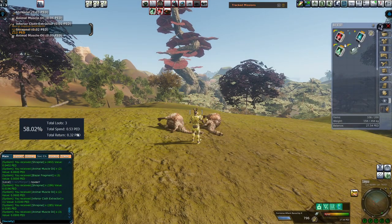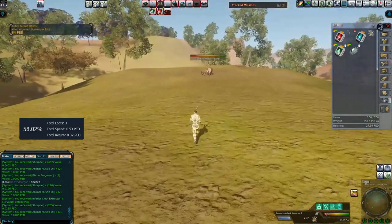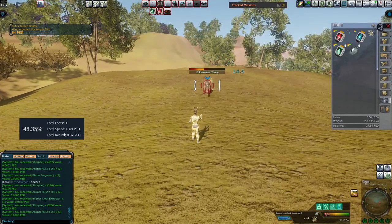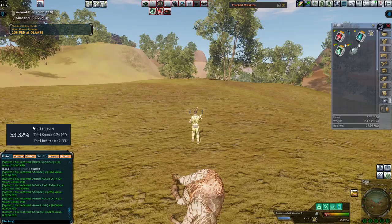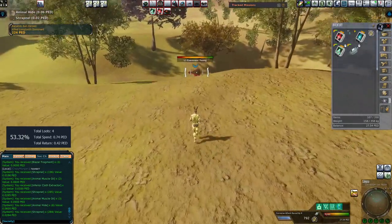This is how much you have spent with ammunition and weapon decay. I don't think it takes into account your armor decay, so that's something you might have to track separately — not 100% certain on that, but it's best to just track it separately. This total returns figure takes into account not just the TT value, but also the markup value.